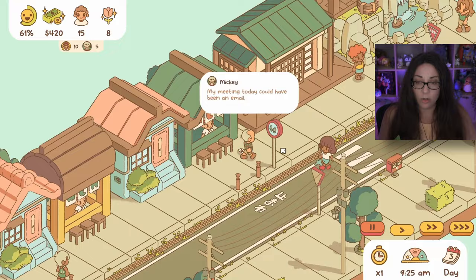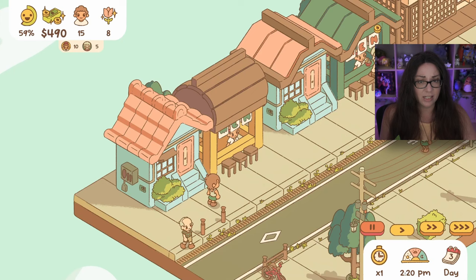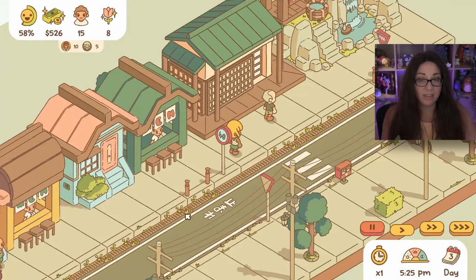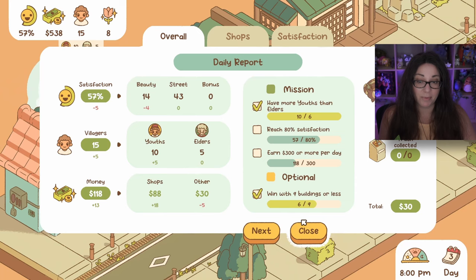Did an old person just come out of the young person's house? Villagers want less pork, more egg. 'I wish it was cheaper but the price is fair' - I don't think that's too bad. We now have 10 youths and only five elders, so we've completed that goal! We need to work on satisfaction and money. We've only got three more buildings we can play with. Our satisfaction has gone down because of the street's beauty score.